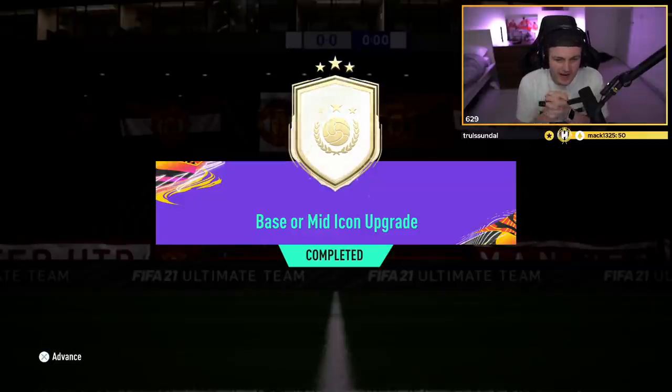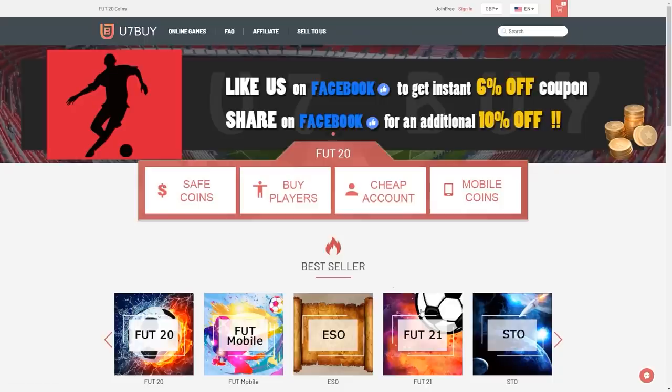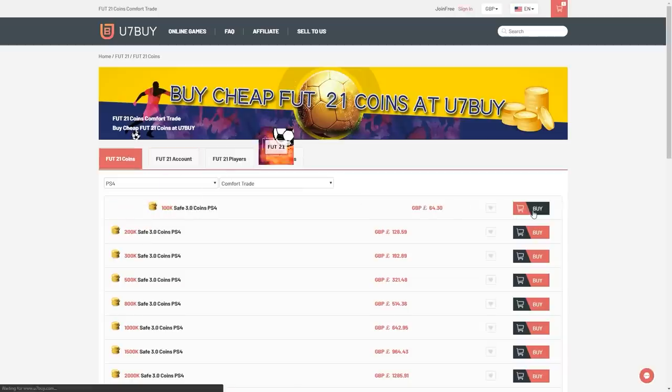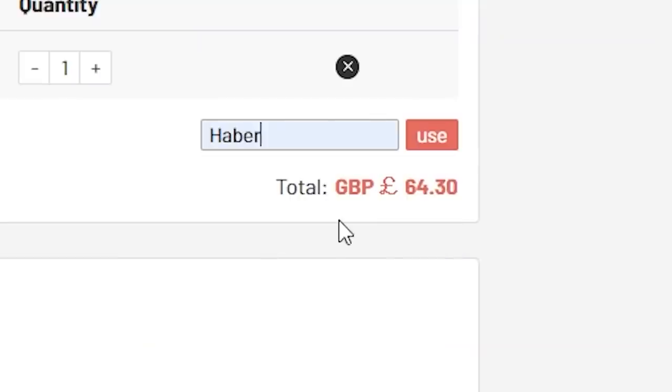EA dropped a repeatable base or mid icon pack and we're opening them on my account, on your account, and a bunch in this video. Hopefully we can get a big mid icon. For cheap, fast and reliable FUT coins, check out u7buy.com — there's a link in the description. Use code HABER to get a discount on all your orders.